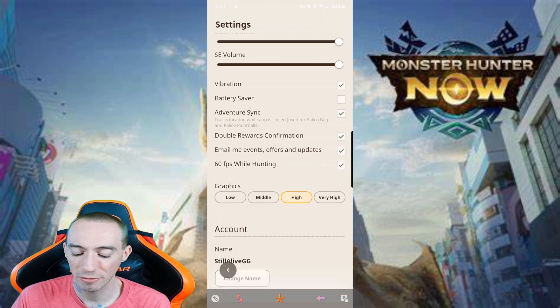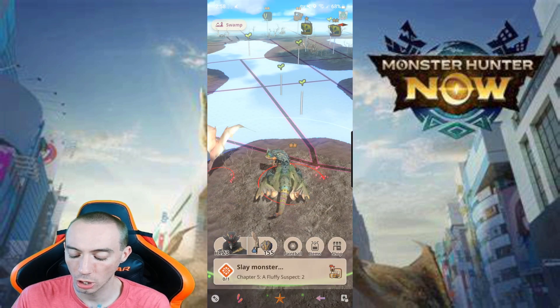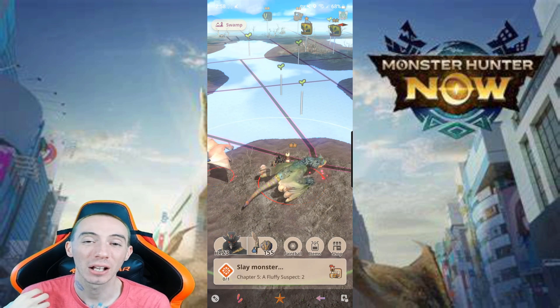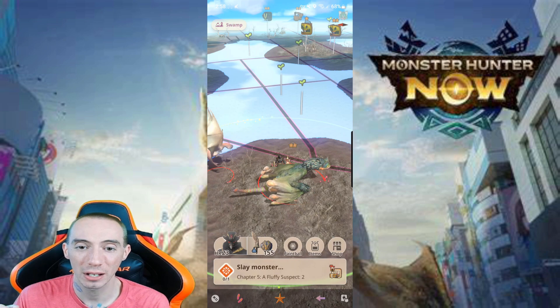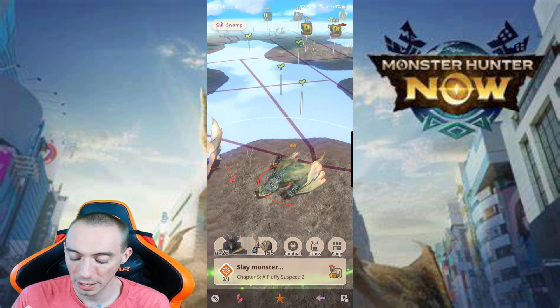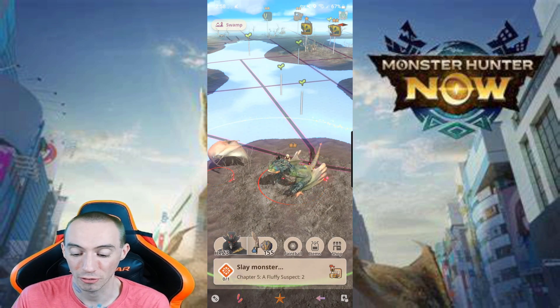Also make sure you turn on 60fps while hunting in settings. A cool thing they recently added: when you used to use a paintball on a monster, it would make the monster completely disappear — a way to snipe rare monsters away from other players. But now they've made it so that even if you paintball a monster, it does not disappear from the map; it still stays on the map.